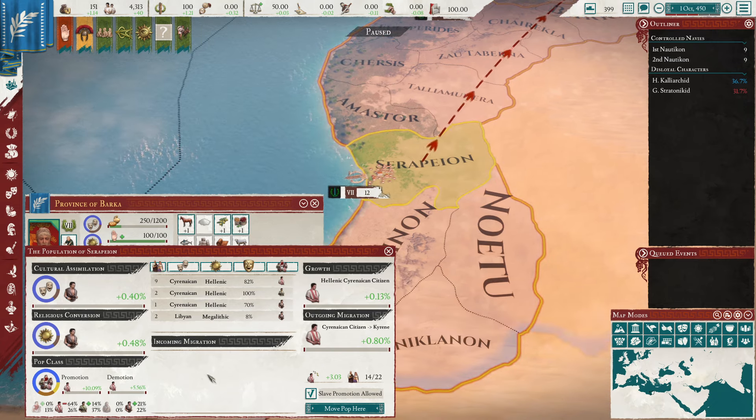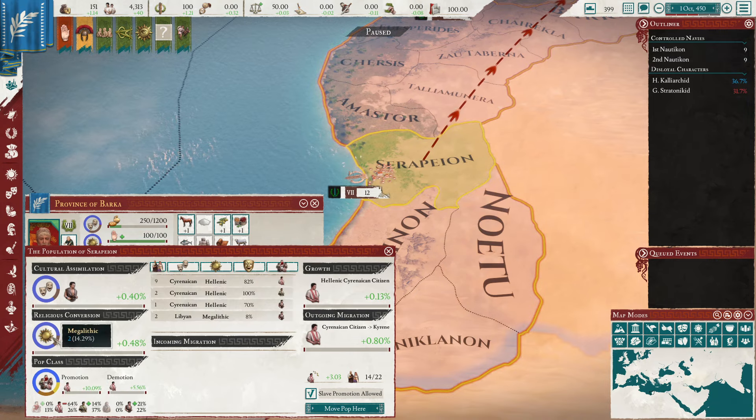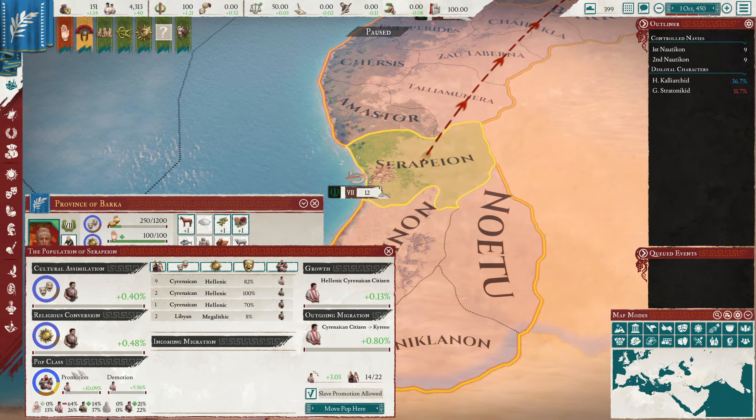Another requirement is that if you look at the pop classes - we have nine citizens, three slaves, two freemen - you need to have at least one pop that is not a slave. That pop does not need to meet any of the other requirements, it just needs to be one non-slave. So you could have a freeman of an unintegrated culture, and that would work just fine. You could have seven slaves of primary culture and primary religion, and one freeman of a non-integrated culture worshiping a different religion, and you would still be able to colonize.